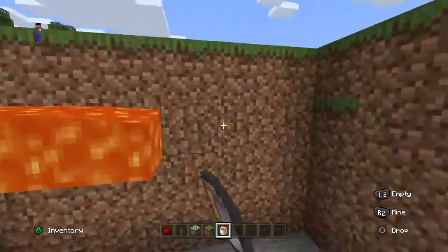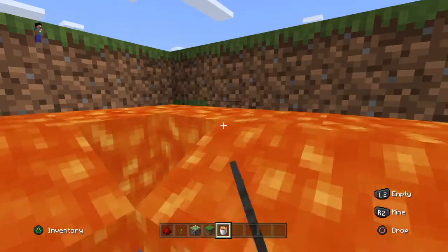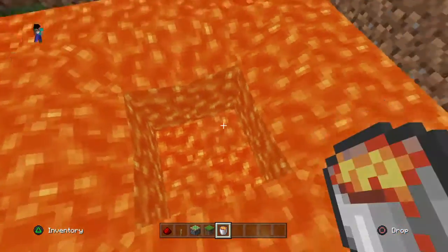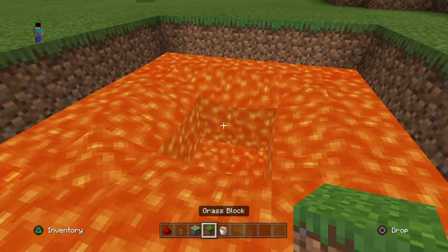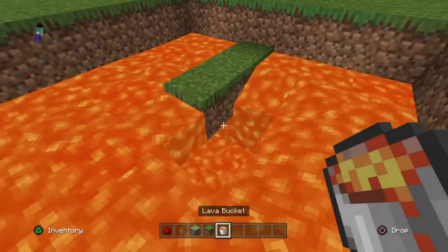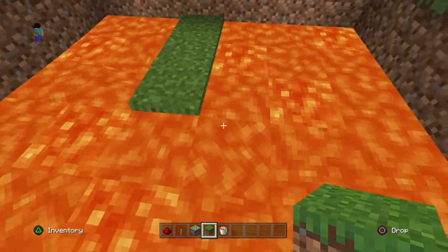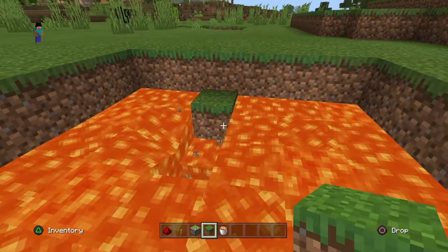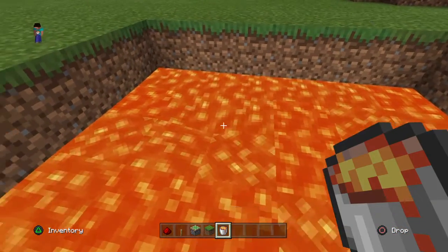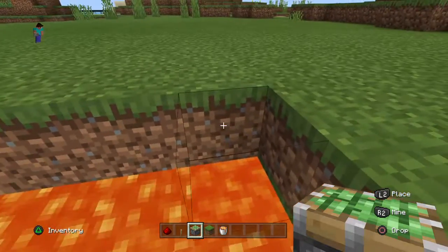The second block down will fill it up for your lava. Just keep spamming your lava all the way around, just like that. To finish it off and make it look nice and straight, put it like that, carry on like that, then put it like this.